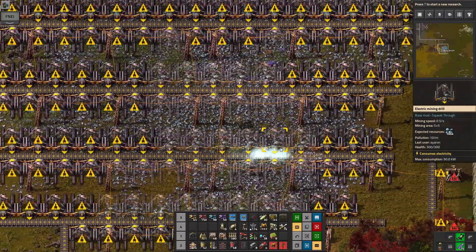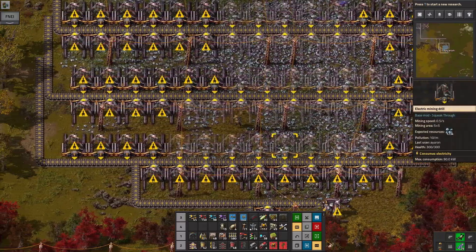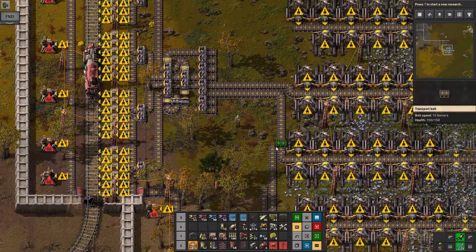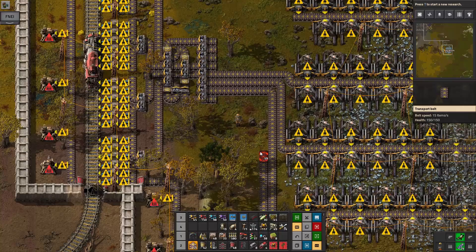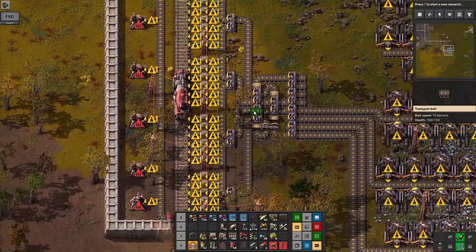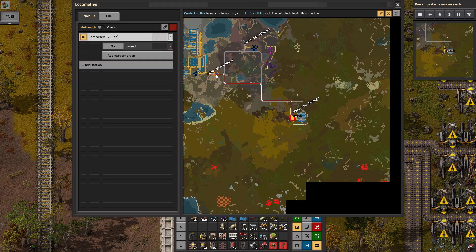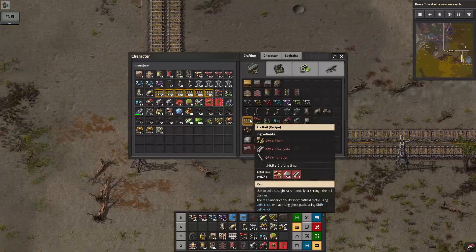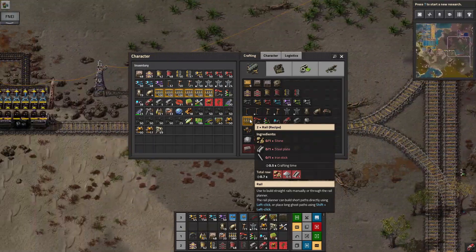We just need a shed load of bullets and more electric miners — this is quite a major outpost. But it is going to keep us in iron for quite a while; 10 million is a fair chunk. I think our starting iron was 750,000. Okay, train back to base — we need walls, electric miners, and bullets.